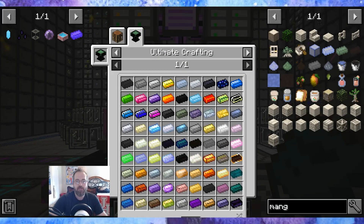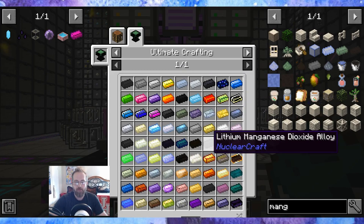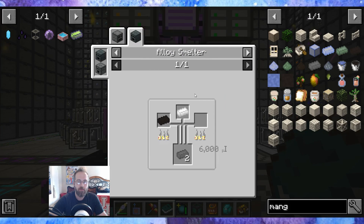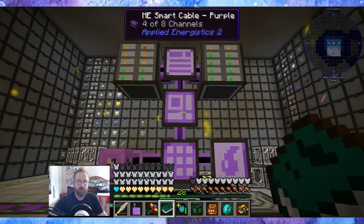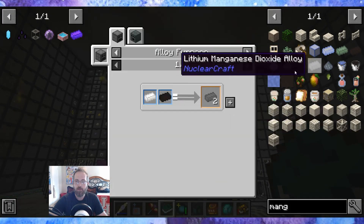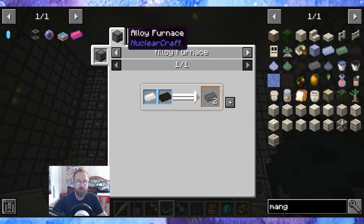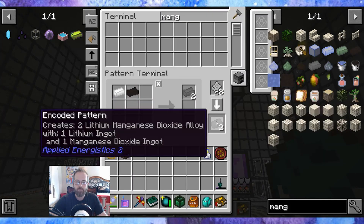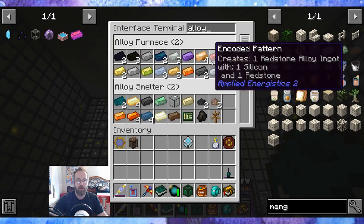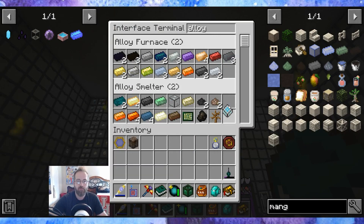So I was looking at the list, and the next thing that we need to make is the lithium manganese dioxide alloy. We need an alloy furnace or an alloy smelter to make this product. Let's look up the alloy pattern. The alloy furnace is almost full, the alloy smelter is almost full — let's go alloy smelter.